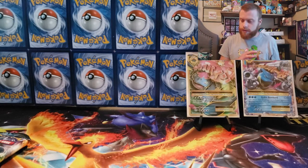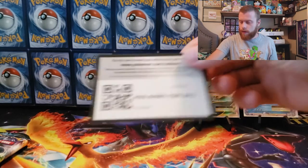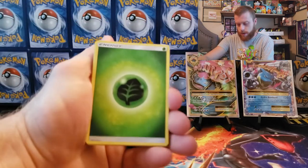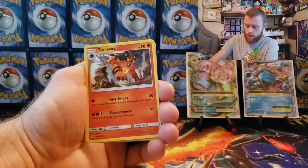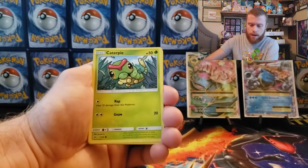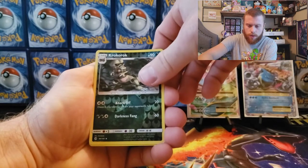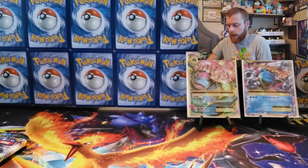It looks like our luck is turning around. Sun and Moon: leaf energy, Trumbeak, Potion, Torracat, Morelull, Skarmory, Caterpie, Sandygast, Rockruff, Rola — nothing out of the Sun and Moon pack. Onto Burning Shadows — let's pull that freaking rainbow Charizard, that is what I'm hoping for tonight.